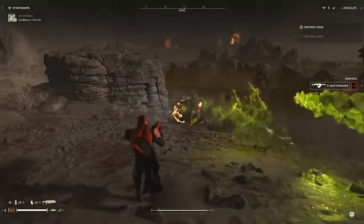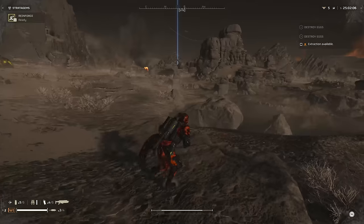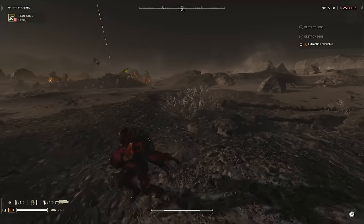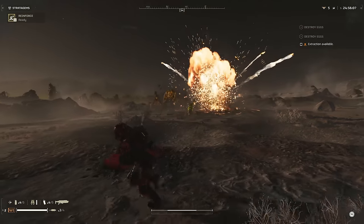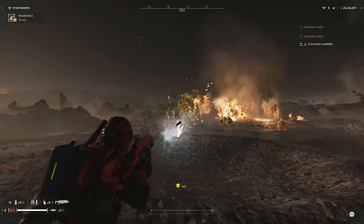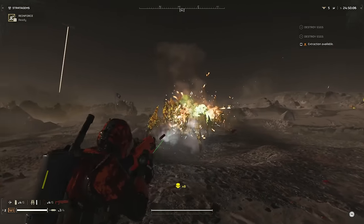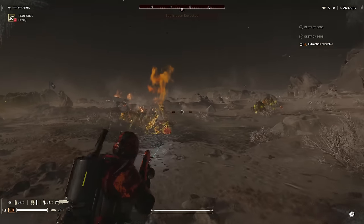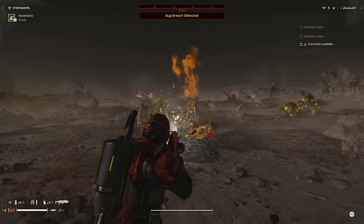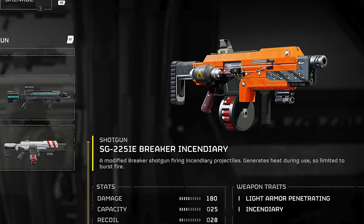Helldivers 2 is a game where you quite easily get overwhelmed with a lot of trash — and by trash, you know exactly what I mean. The scavengers, the small biospewers, the hunters. No matter what, you're constantly being surrounded and overwhelmed by small enemies. Those groups of small enemies require a tool that is both fast and efficient at clearing them. And thus enters the room a tool designed specifically to deal with just that problem: the Breaker Incendiary Shotgun.